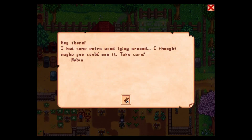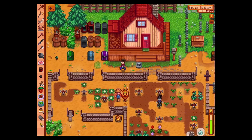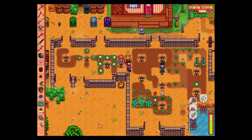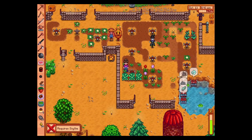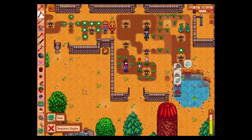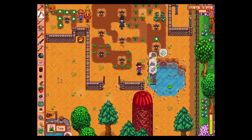Let's check our mail. 'Hey there, I had some extra wood lying around. I thought maybe you could use it. Take care.' Oh, Robin — truly a lifesaver! Because I am thinking we will actually go and get the next big thing for barns and stuff. I wonder why it always wants me to select my scythe when it perfectly knows that I want to use my scythe.